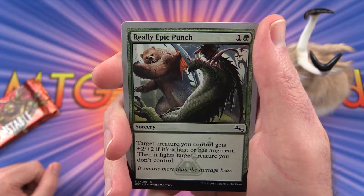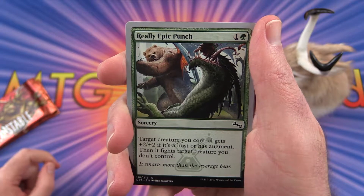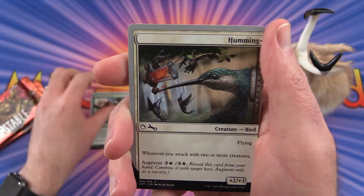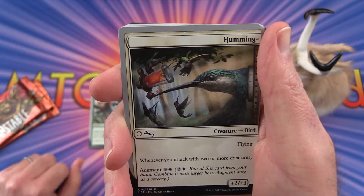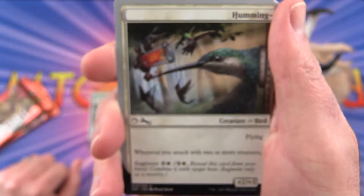Starting off we have a Really Epic Punch. The target creature you control gets plus two plus two if it's a host or has augment, then it fights target creature you don't control. We also get a Humming — it's like half of a hummingbird.